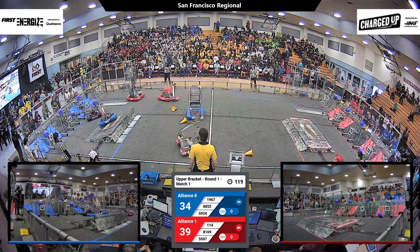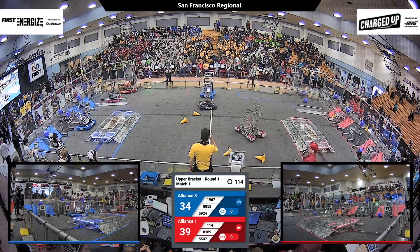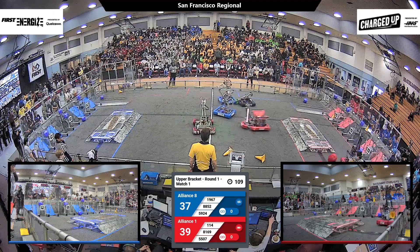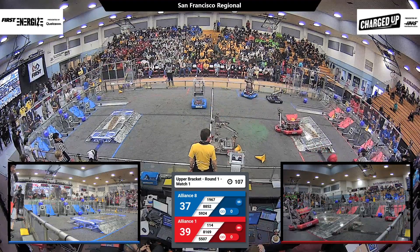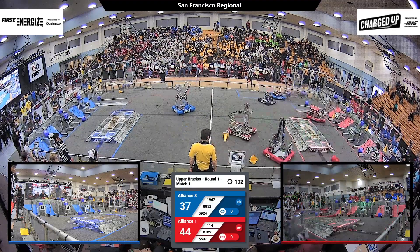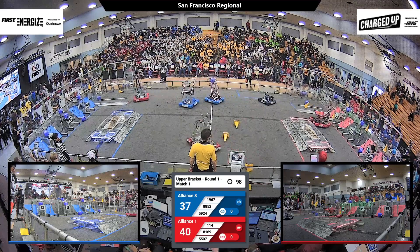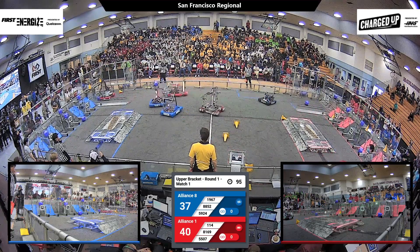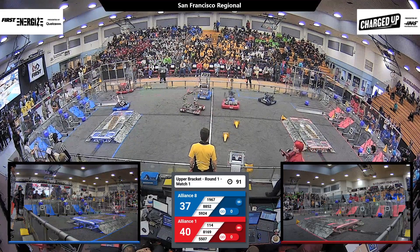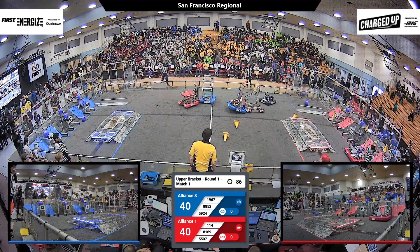Red Alliance is down five points, 34 to 39 for blue. Janksters lining up and they score, making that cube scoring look easy. 114 lining up a cone, and they score. Robotic Eagles having a little bit of trouble at the charge station. 34 and 37, they're still in the lead. Robotic Eagles try to get that cone in, but it jumps. Janksters getting the cube ready for the grid, and straight in the center of the outer grid facing the audience. 40 and 40 — we're now at a tie, just at the 90-second mark.